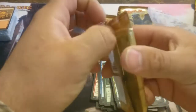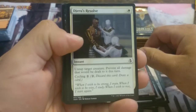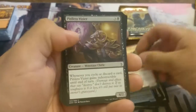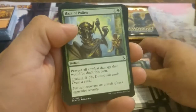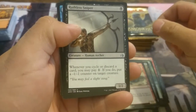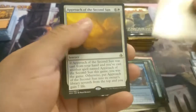Now for pack number four. First card in this pack: Minotaur Sure Shot, Djeser's Resolve, Hekma Sentinels, Nimble Blade Khenra, Pitiless Vizier, Spidery Grasp, Blighted Bat, Haze of Pollen, Impeccable Timing, Hyena Pack. Our first uncommon: Ruthless Sniper, Lay Claim, Grasping Dunes. And for the rare this pack, Approach of the Second Sun. And we have a full art Swamp.